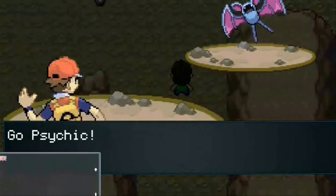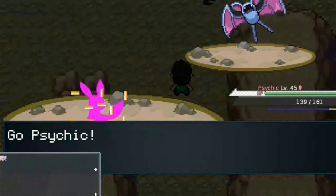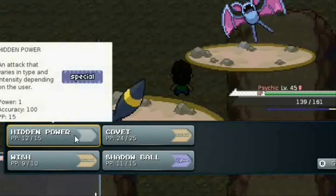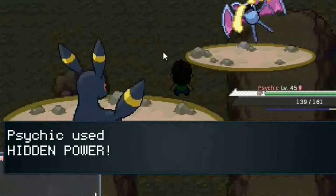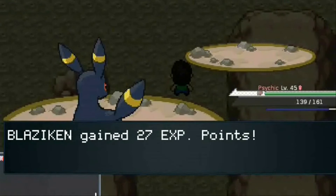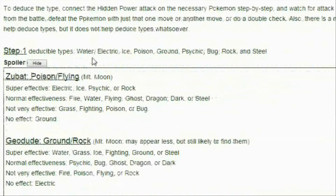So first we find Zubat. Now we can use hidden power on it, and watch for attack effectiveness. And we get super effective. Now we go back to our guide, and we see that Zubat, for super effective, is either electric, ice, psychic, or rock.